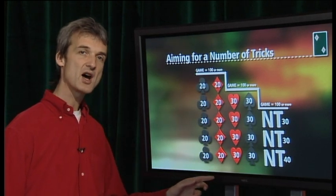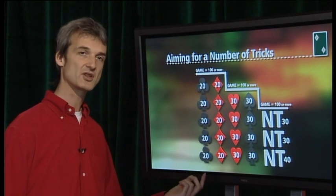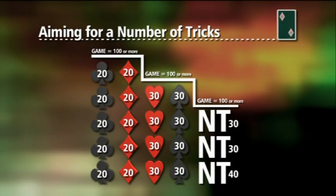Clubs and diamonds — the two minor suits — each score at twenty points a trick. So to get game, which is a hundred points, you need to bid and make five clubs or five diamonds — quite a tall order. Hearts and spades — the two major suits — score at thirty points a trick, so four hearts or four spades gets you to a hundred. And in no trumps, because the first trick scores forty, you only need to bid three no trumps to score game.